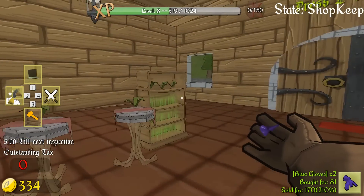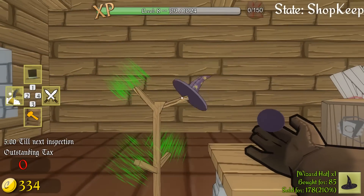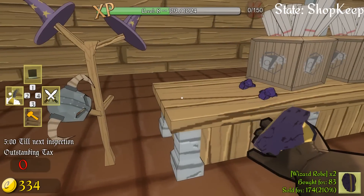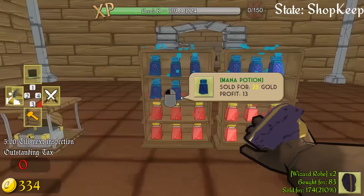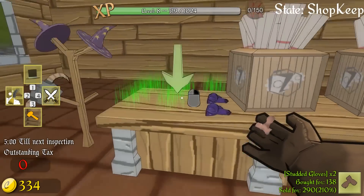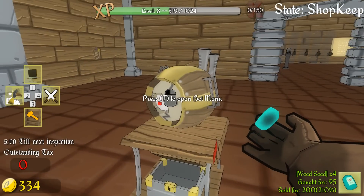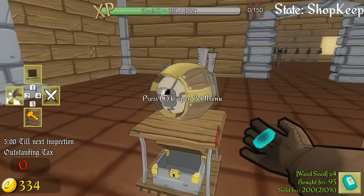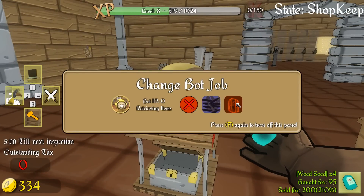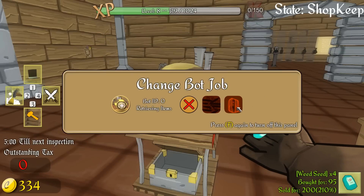Dry your eyes, Jed — we're going to make so much money today and we're not going to give you any of it. But you've been instrumental in helping us make all of this money. The gloves can go on the counter. We'll put the wizard hats on here as well. Got a Skyrim helmet for sale, a wizard robe. We've got the helper bot — oh my god, this is incredible. Change bot job — bot ID zero, retrieving items. We can make him stock up or incarcerate thieves.